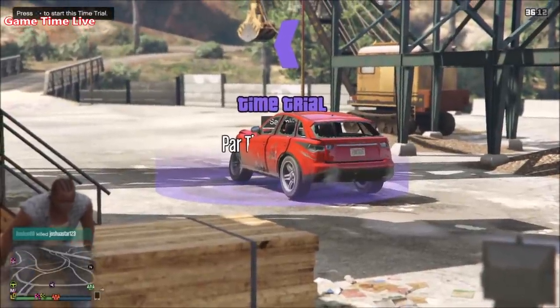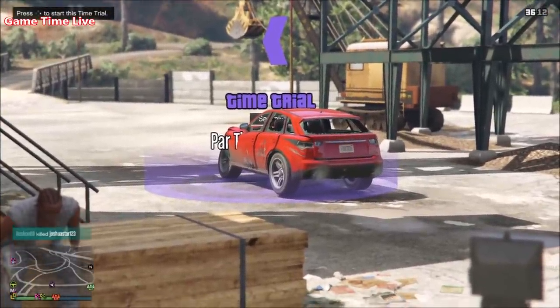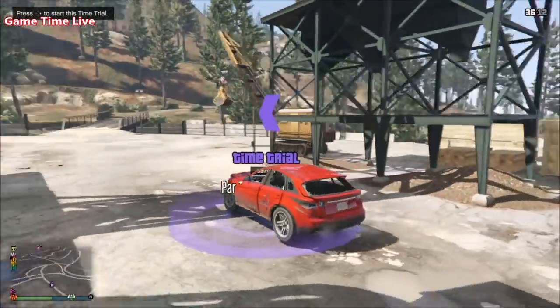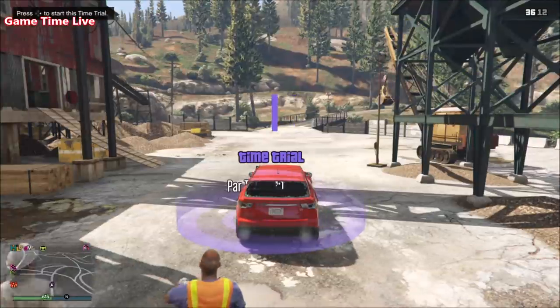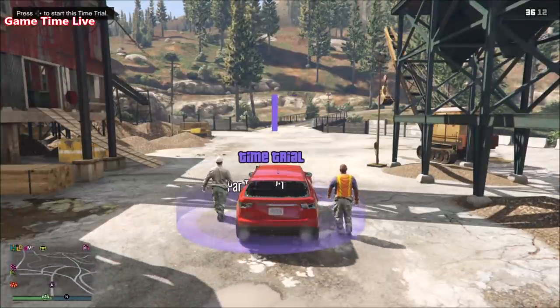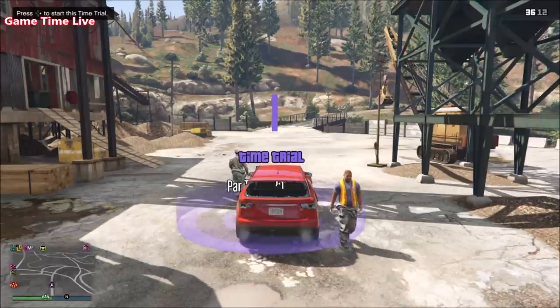Once you are wearing that standard outfit without the earrings, you want to grab yourself a random street vehicle. Once you have a street vehicle, make your way over to the time trial. My time trial is right here where I am standing — just find it on the map and make your way over there.